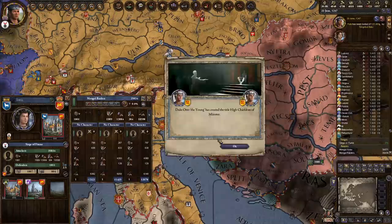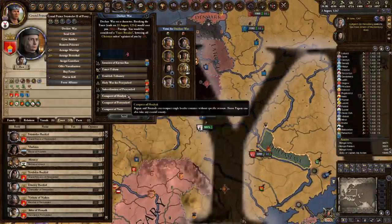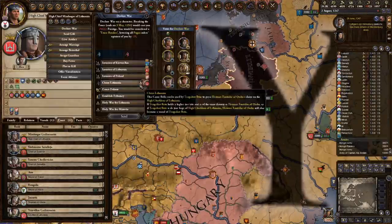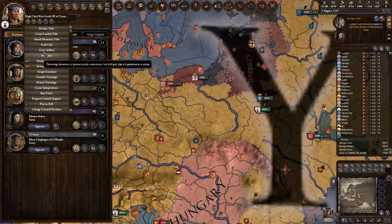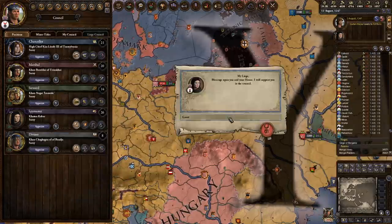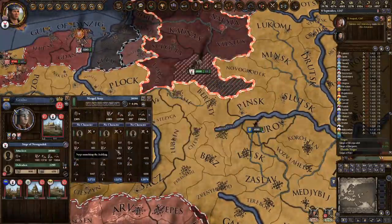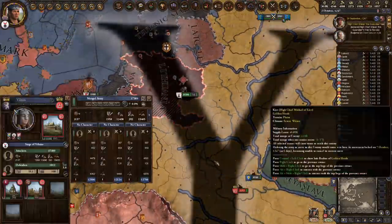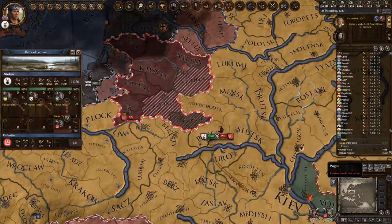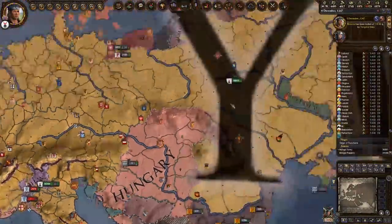So all I did was buy off my council — I had a claimant in Lithuania, I don't know where he came from, but he was there and I was going to take it. I talked to my council and made them believe that what I'm doing is the right thing, and all of a sudden they all agreed. Despite Truce Breaking and whatnot, the people in my council never disliked me. Make sure by the way that your Spymaster is unlanded — if they're landed, no matter how content they are, they may try to kill you at some point. And there you go — we just conquered Lithuania.